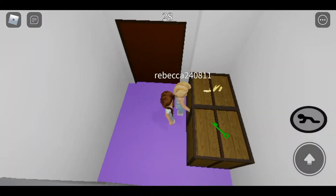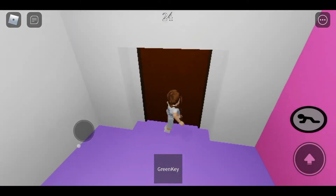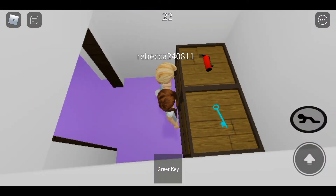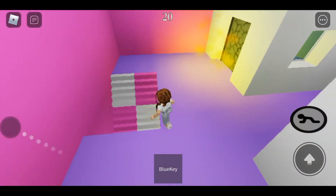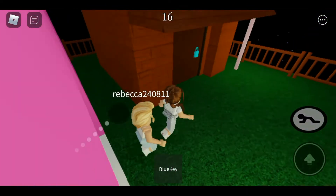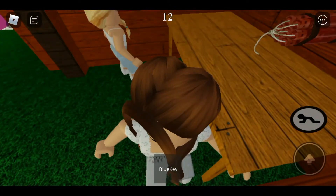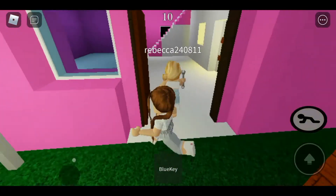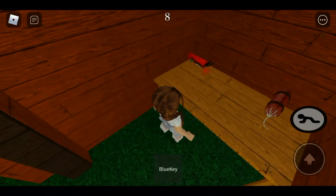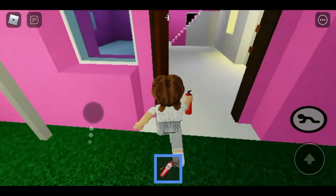Okay, so first here's the gray key — let's go. Okay let's unlock this. I'll get the blue key, you get the fire extinguisher. Let's go down and unlock this, open up. Here's the wrench. She got the wrench so I'm going to get the TNT or the fire extinguisher. Did you use the fire extinguisher yet?